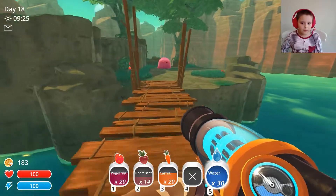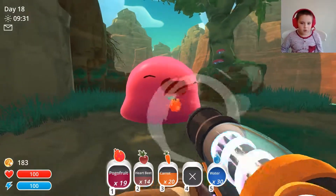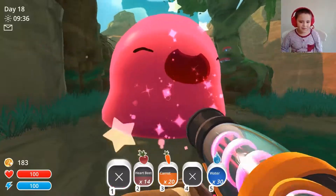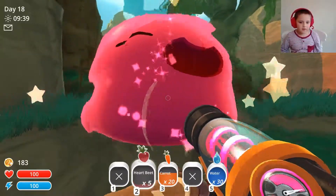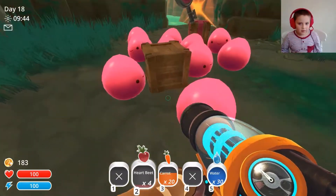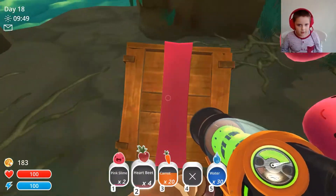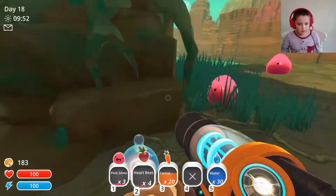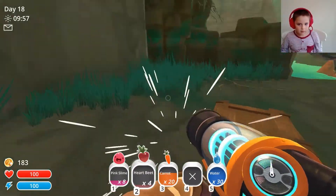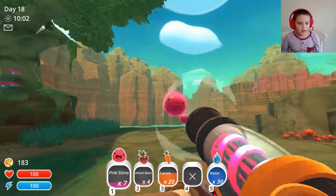This is the big gordo, and we want to pop him. First off, pogo fruits. Now I get big — see the ears? He's popped! Yay! Let me just get these slimes away so they don't get any food. Come on, get them. I'm just sucking them up. Okay, get him. Now — bye, slimes. Bye.